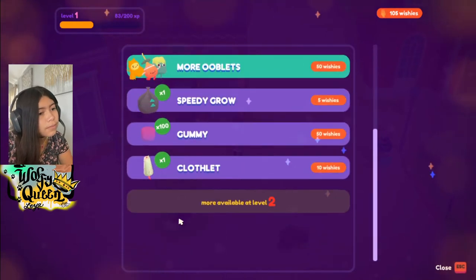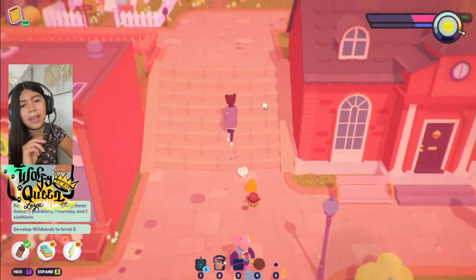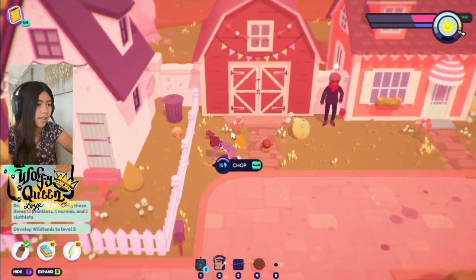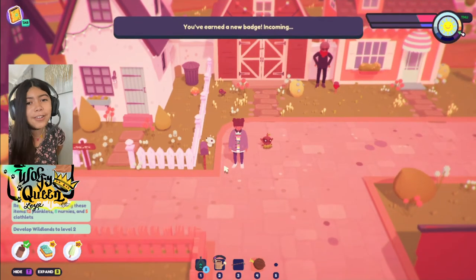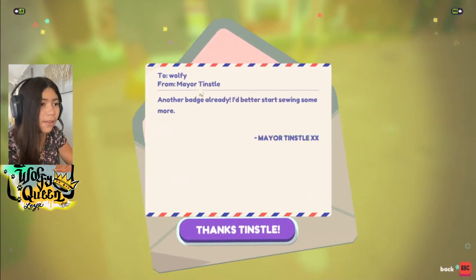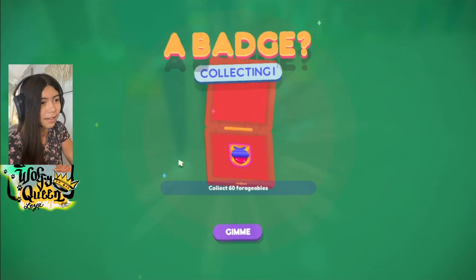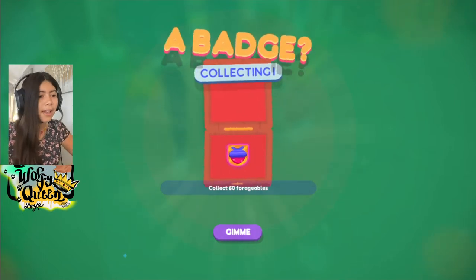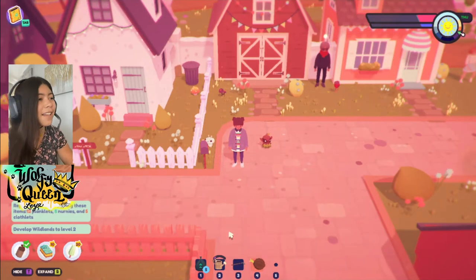Maybe the seed expansion? I don't know. Maybe when we get more wishies I will spend it — let's wait a little longer for more wishies and then we can probably get two or three things. We earned another new badge already — I thought it would take much longer! Another badge: collecting one — collect 60 forageables. And 40 wishies — yes, that's what we need!